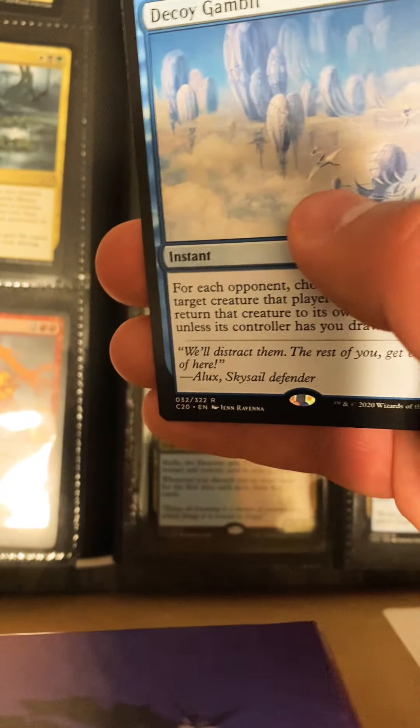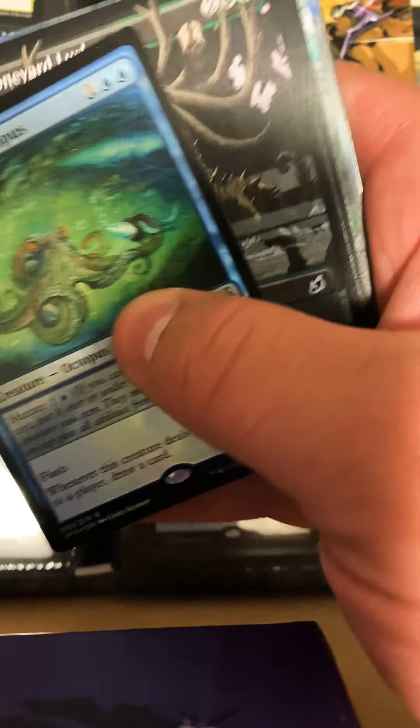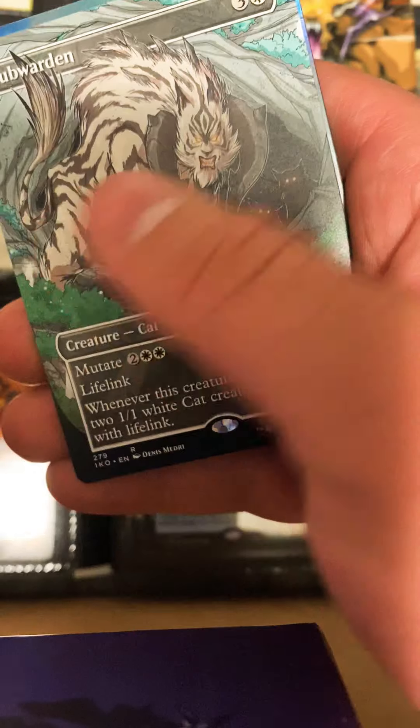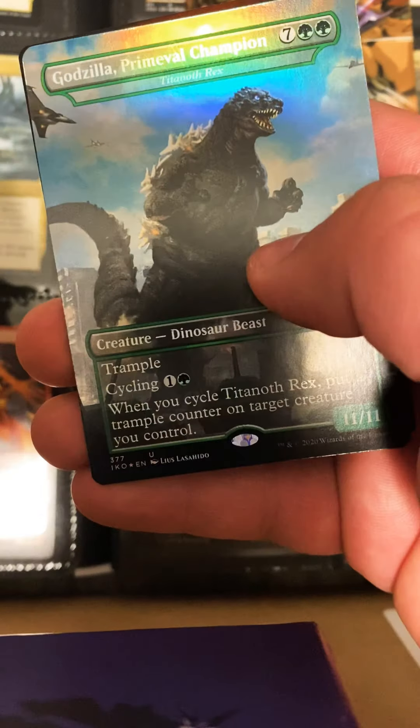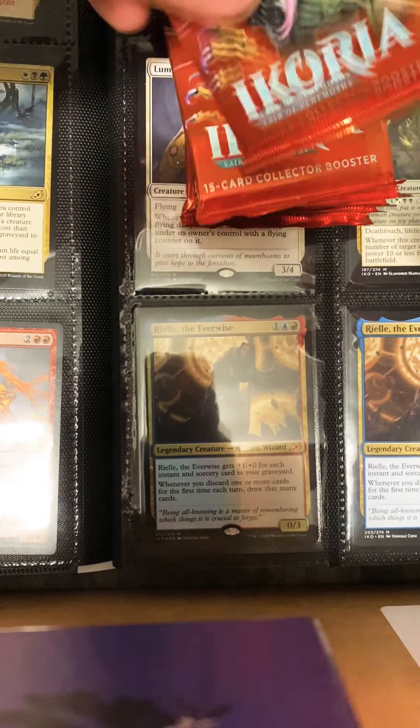Decoy Gambit, Sea Dasher Octopus, Cub Warden, Godzilla Primeval Champion — alright, not too spicy a pack. Let's move on to the next one and see if we can get some goods.